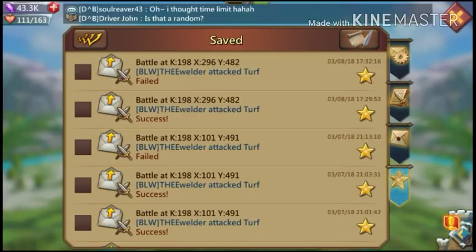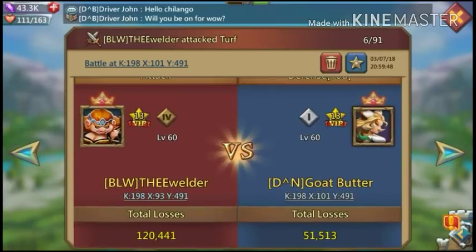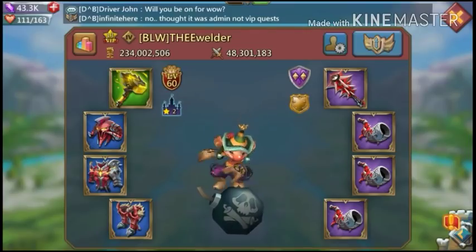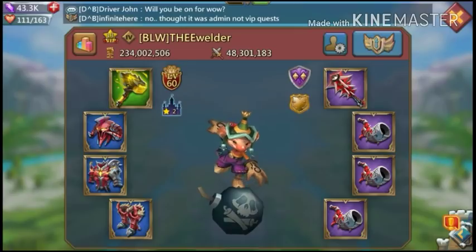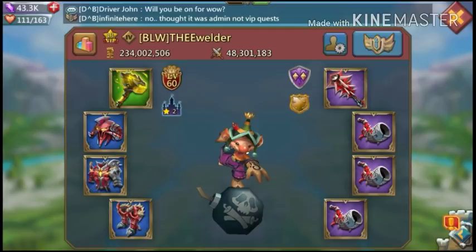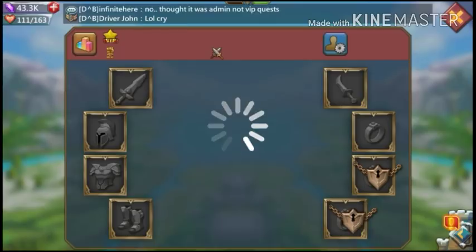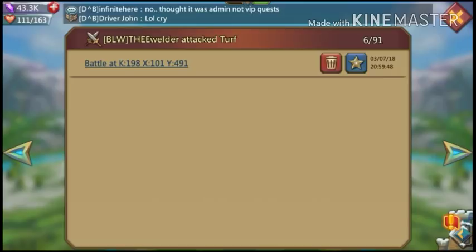Almost forgot about these battle reports. This guy here — I ported near their hive because I wasn't going to attack but he's not in war gear. He had pretty good gear for 234 million might. Had mostly purple heroes for some reason — spent money very quickly, I guess.